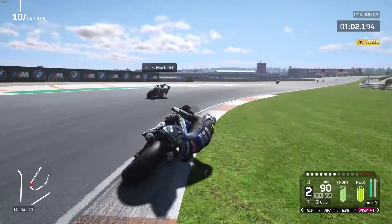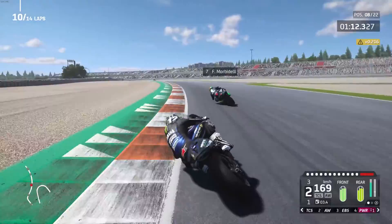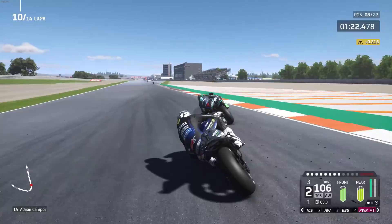It's Frankie Morbidelli — we're coming for you. Frankie says relax and Dr. A says subscribe. We absolutely obliterated this one. Again, that corner. I'm braking as gentle as I would on Ride 4, you see. But we're also trying to save the tyres.